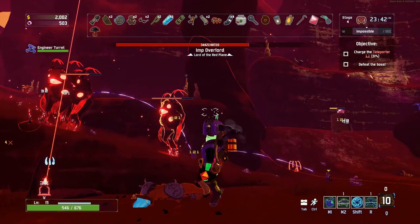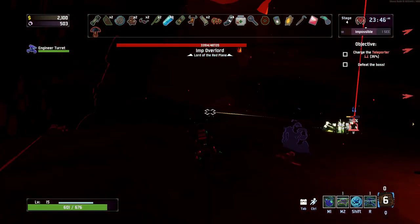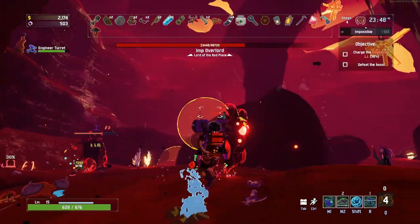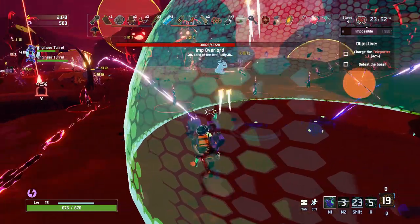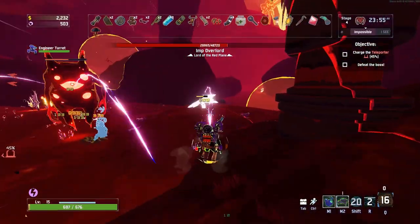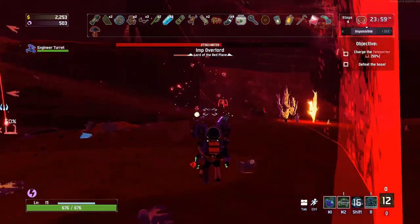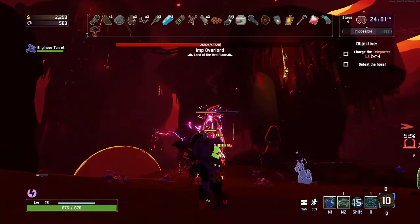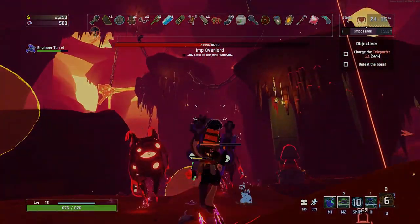You should also be sprinting the entire time, charging your Bouncing Grenades, and trying to get the Imp Overlord to aggro onto you rather than your turrets. As the Engineer, you can run and kite him, but your turrets cannot, so take that role — be the bait and kill him as quickly as you can. If high ground isn't available, the next best method is to charge the teleporter until no other enemies spawn, so your turrets focus solely on the Imp Overlord.